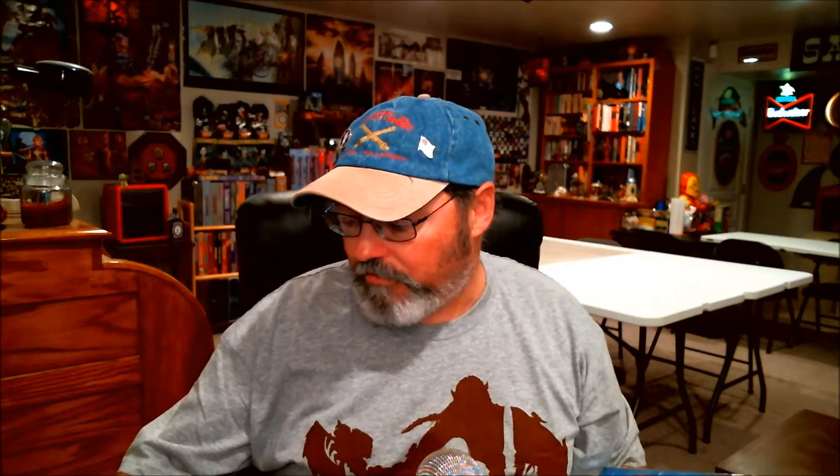The next one in the series was I4, Oasis of the White Palm — and there you have a picture of the Genie. And then the final one in the Desert of Desolation series was I5, the Lost Tomb of Martech. I3 is for levels 5 through 7, I4 is 6 through 8, and I5 is 7 through 9. You can see there's a progression in the character levels, but they all fall into that intermediate range.